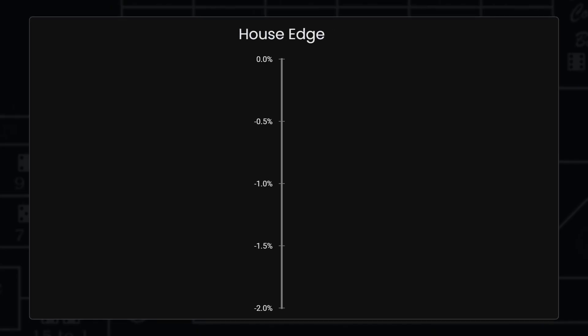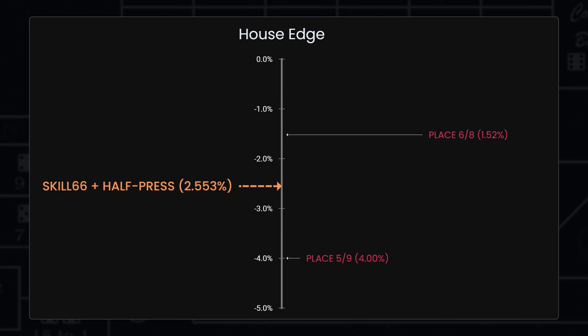Now where does that house edge fit in? We're making basically two different types of bets: the place 6 and 8, which has an edge of 1.52%, and the place 5 and 9, which have an edge of exactly 4%. Our simulation shows this strategy right between these two, and just a tad closer to the 6 and 8, because there are slightly higher dollar amounts on those bets to keep them proper.